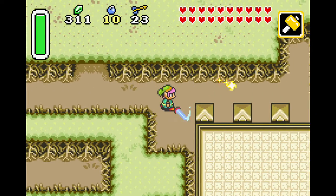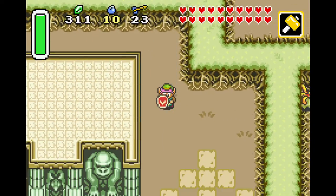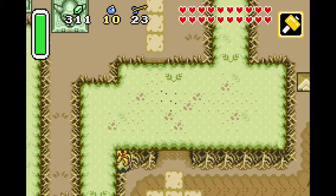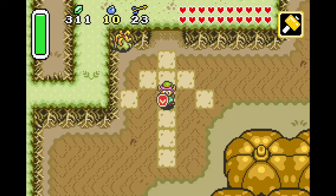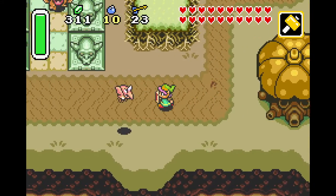We're going to be upgrading our magic, pretty much everything — our arrows, our bombs, if I have the money for both. I think it's only 100 rupees per upgrade. And we will be getting a lot of health upgrades as well. So let's go ahead and get started. The first place I'm going to want to go is actually going to be Lake Hylia.